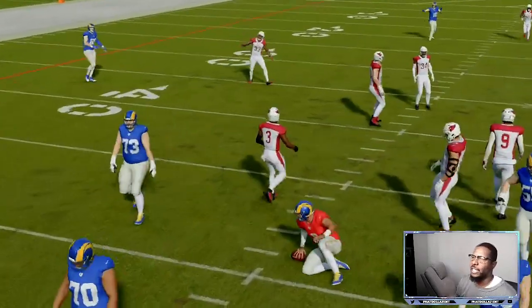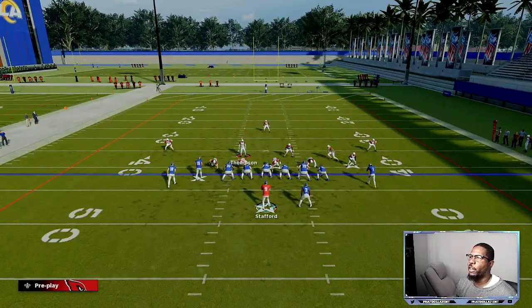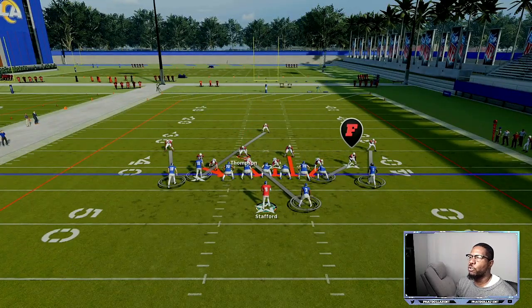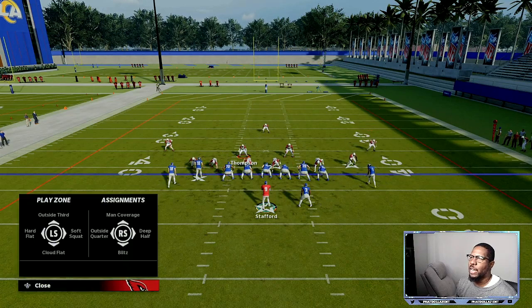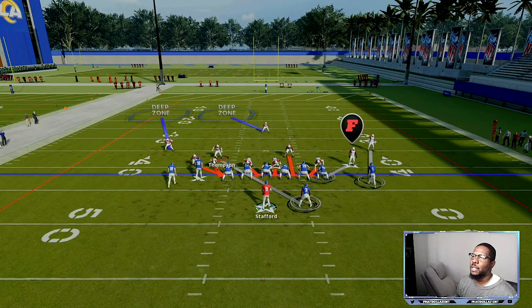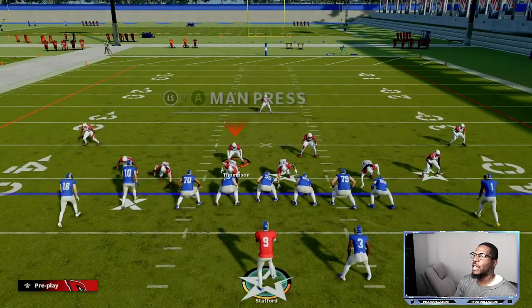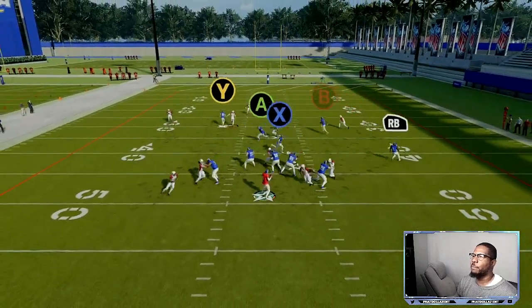Another thing I like to do is switch it up. If they hit you with corner routes, you can come over to the strong safety blitz. With the strong safety blitz, I put my X into an outside quarter — you can do anything with the safety, put him into an inside quarter up there. Then that blitzing cornerback right here, you can change his route or leave him. If you hold L1 or LB, you're going to get somebody free through the gap sooner or later.